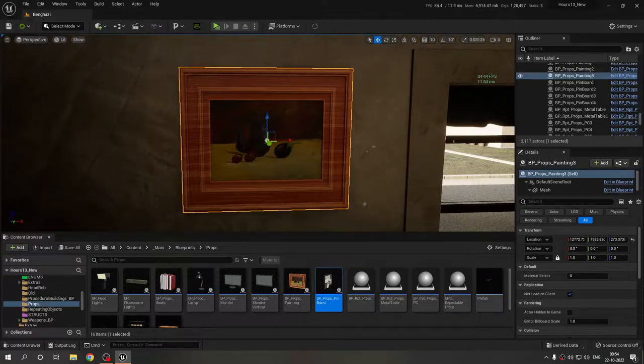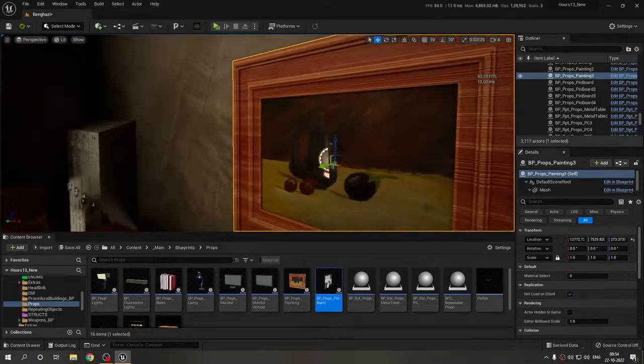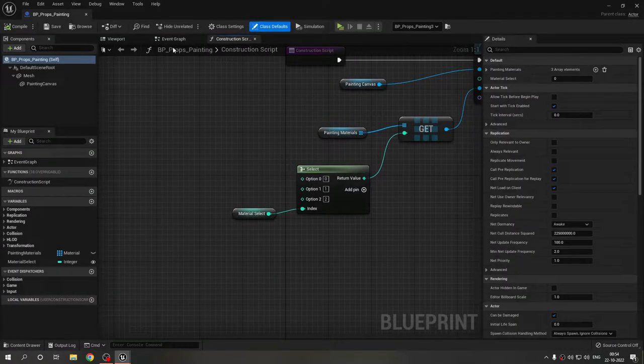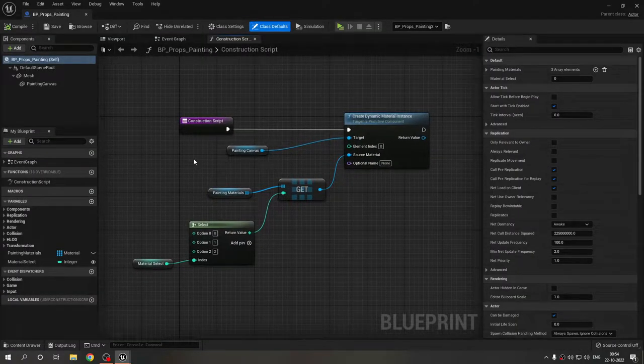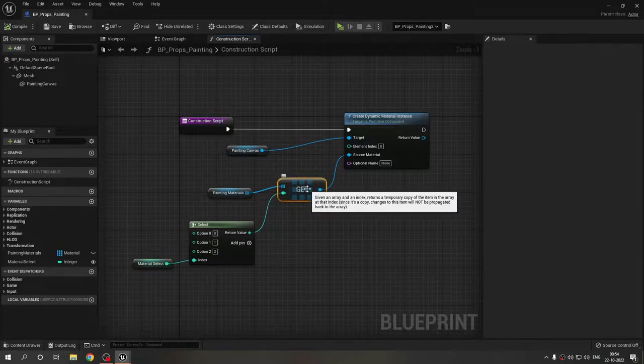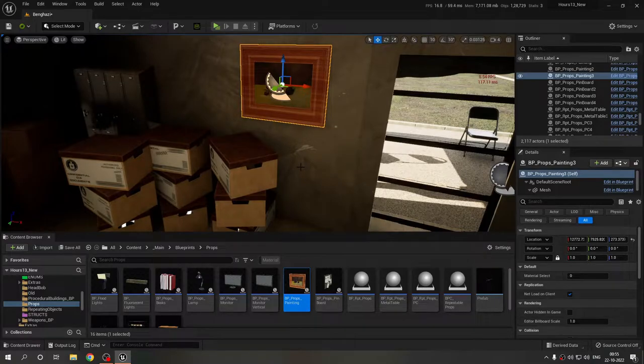This is the painting — also using the construction script. I have a frame with a single texture and the painting plane inside has multiple textures, so I can just switch textures. I have three textures right now and can add more in the future. The construction script is very simple: I'm using an integer, switching 0-1-2, and getting that particular material. This is not a random one — I'm retrieving a specific material from a specific index.